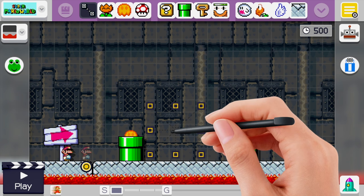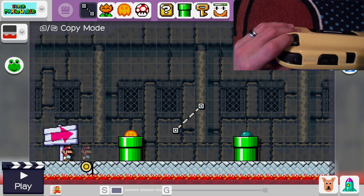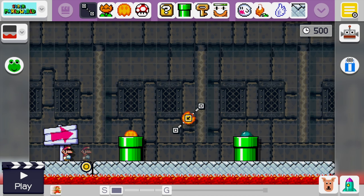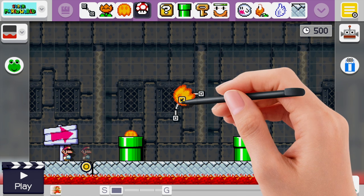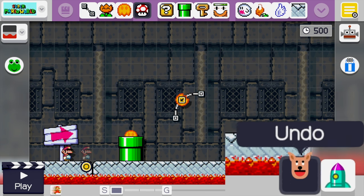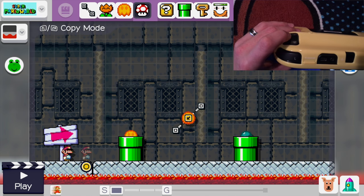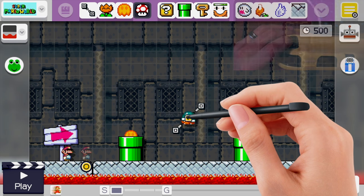Now we'll put a diagonal track down. We will hold ZL and drag a lava bubble onto the track. Now we will shake the track by grabbing onto it so it turns into a curved track. We'll drag a mushroom down onto the lava bubble so it's big. We'll hit the undo dog twice. Once you've hit undo twice, we'll hold ZL and drag a copy of our buzzy beetle onto the lava bubble.